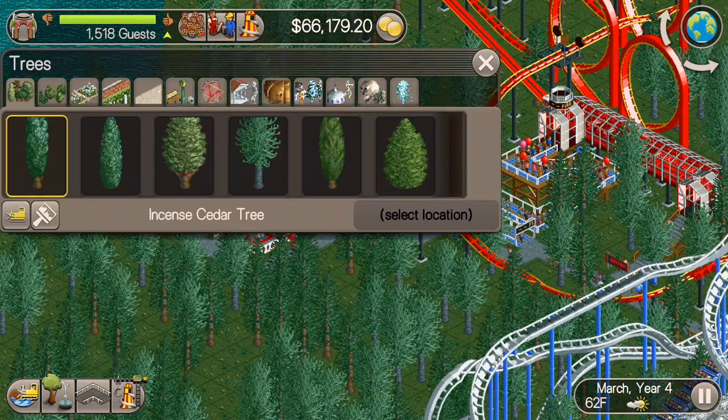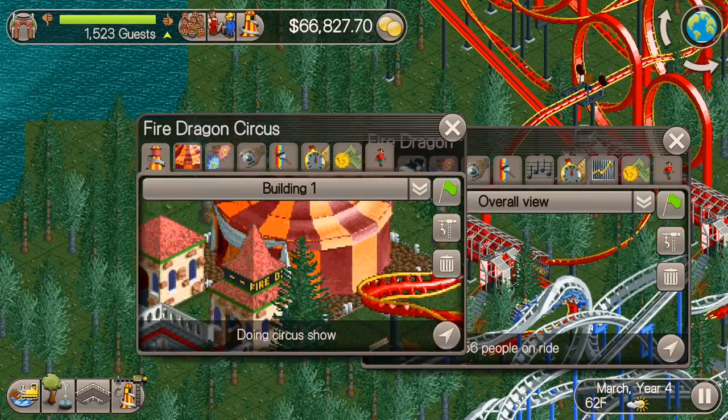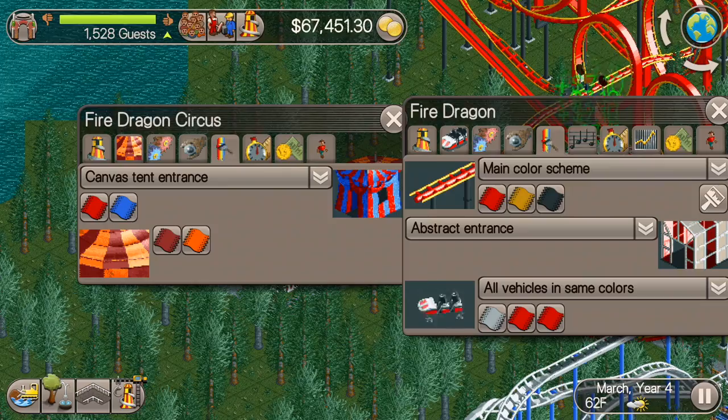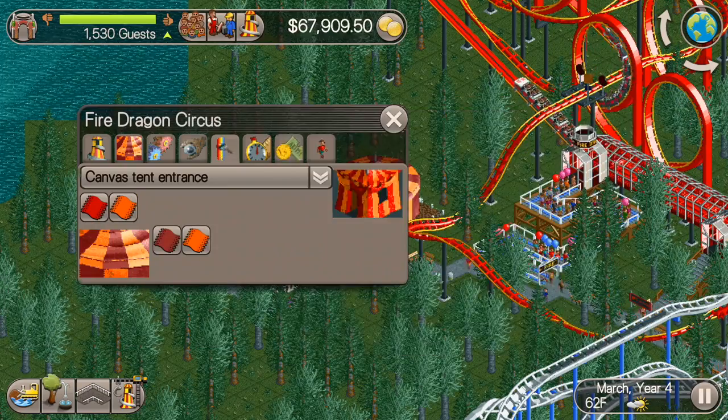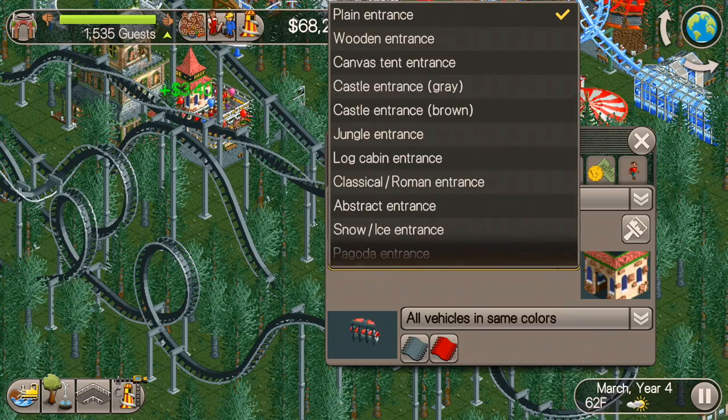Put in the circus, litter bins, all that stuff. So now there's a nice path over there, pretty decently close to the lake. We'll start putting some water rides in there as well.